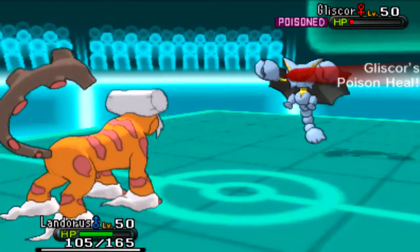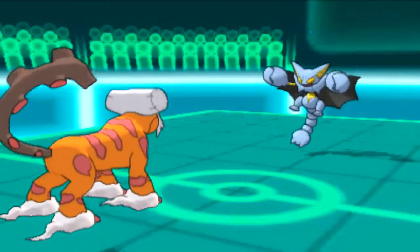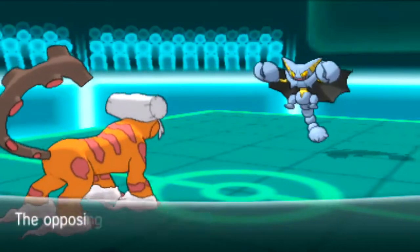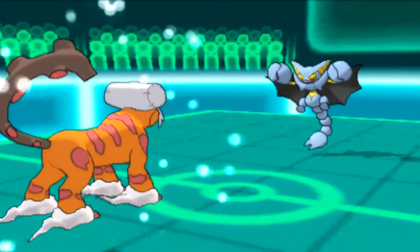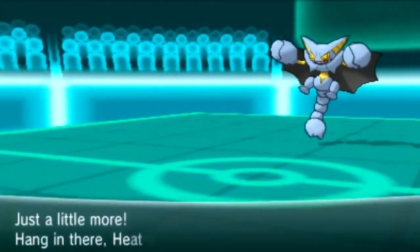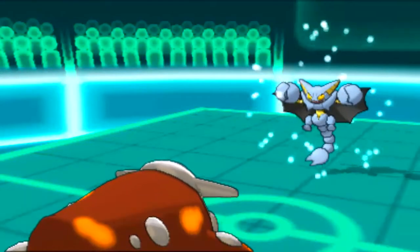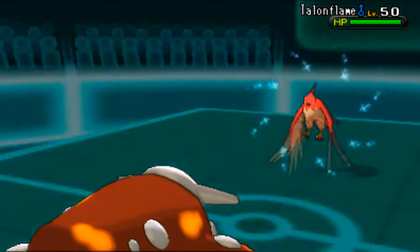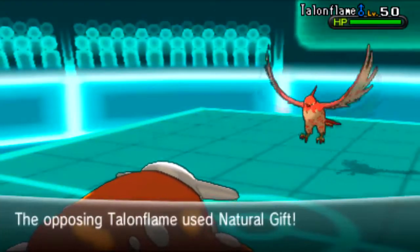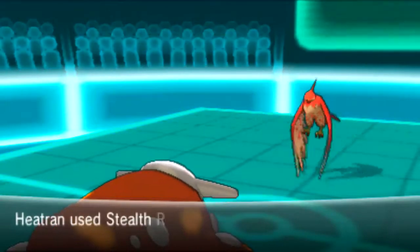What I'm going to do is predict the switch into Gliscor. I'm running Hidden Power Ice, so I'm going to go straight for that rather than using U-turn into Keldeo — because then it can store more damage. Had I got the Rocks up, this Gliscor would have been gone. I opted for Lava Plume, predicting the Starmie, but he's going to use Protect. So I go for Hidden Power Ice. Then I predict the double out into Sylveon and make the double into my Heatran. He goes into his Talonflame this time — there's not much Talonflame can do to me — and I use that opportunity to set up my Rocks.